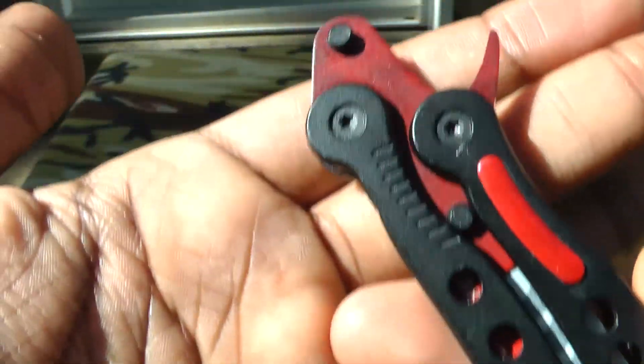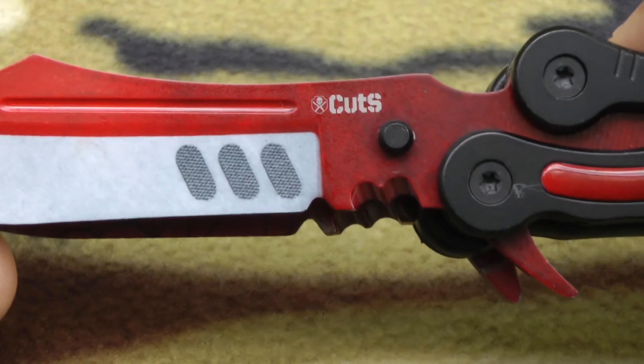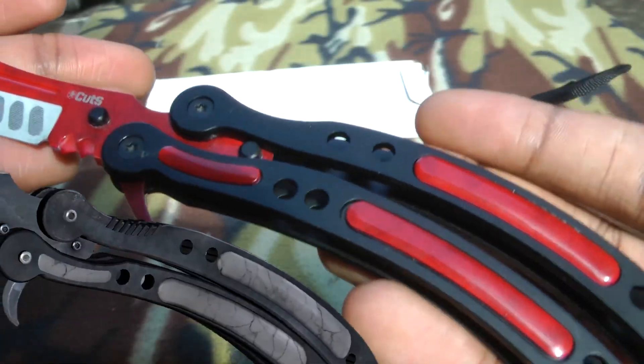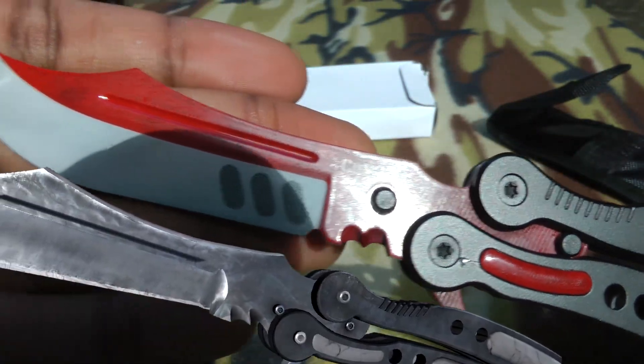But by far the most noticeable change is this little hook piece. It's been extended and it really adds to the overall look. Overall, these are some great cosmetic changes and I think they finally perfected the design. This is about as close as you can get to the in-game model without making it dangerous.